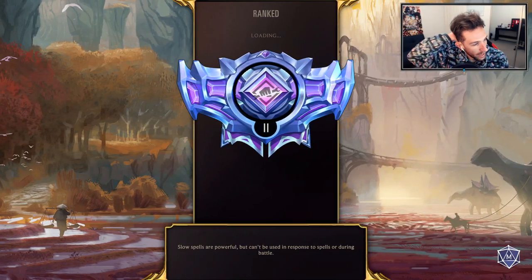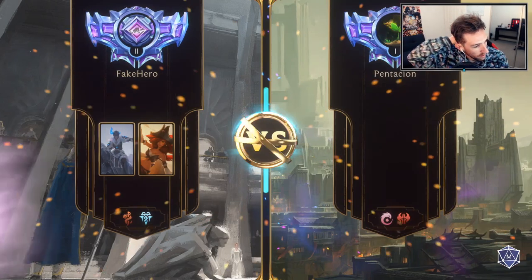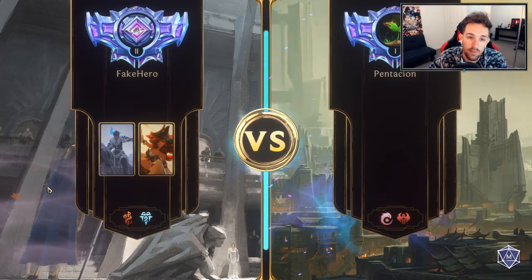Those Island Navigators are really clutch for going wide against him. That second turn where we pass back to him - he always plays a unit, so we grant vulnerable to it. So as I said, I personally am going with this list. I think it's going to be more consistent than the Black Market Merchant one.